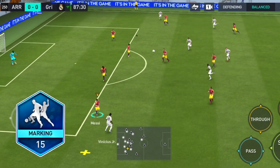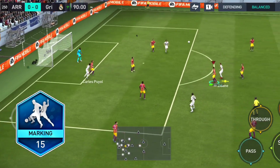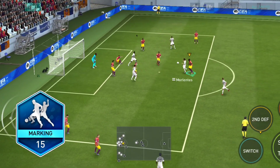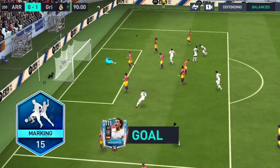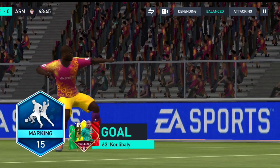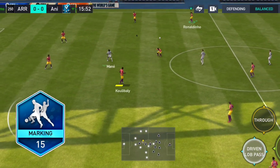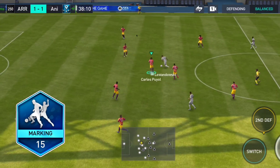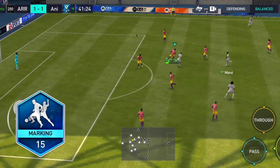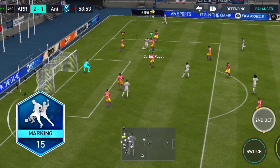Marking is the most complete skill boost for centre backs in FIFA Mobile, and the best centre backs have marking as their skill boost. Defenders with marking are the best in the air — they can head the ball from corners and are the best for defending crosses. Positioning-wise, they are the best centre backs in the game. They are solid against skill moves and have the best anti-stun among defenders. The most complete centre backs usually have marking as their skill boost.